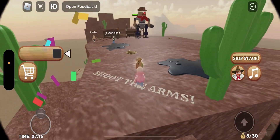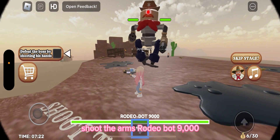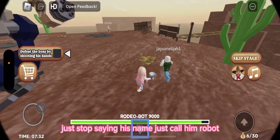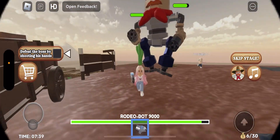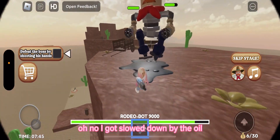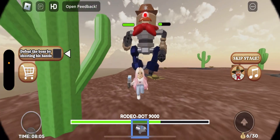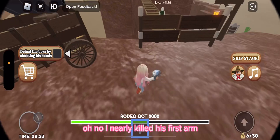Rodeo Bot 9000 is going to kill me! Just shoot him — stop saying his name, just call him robot. Oh my god, this is so hard. This robot's not dying! Oh no, I got slowed down by the oil. I'm trying to defeat this robot — just shoot him anywhere. Maybe if I hit him under the oil he might be slower. No, only we can get slowed. I nearly killed his first arm!